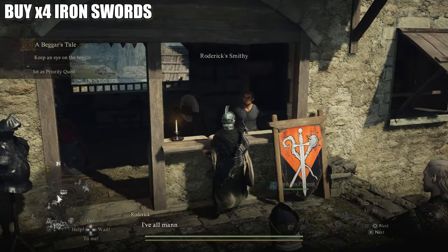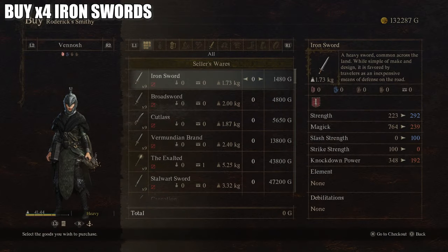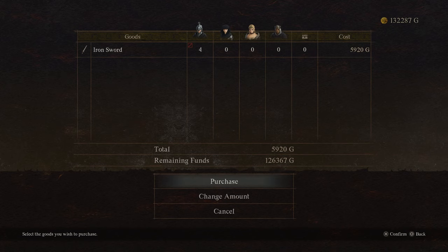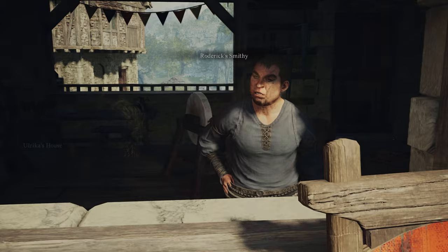At this point you're going to want to pick up four cheap swords. The cheapest you can get are iron swords — you need four of them. You can buy them at the Armory in Vernworth, in Melv, or in any of the cities or carts that have swords. Specifically, you need four swords that you can take with you when you travel back to Melv.